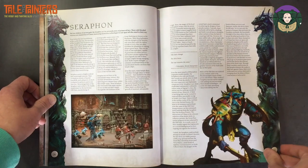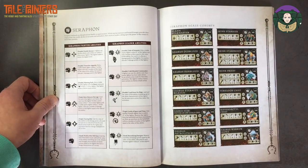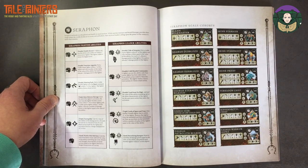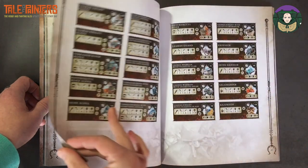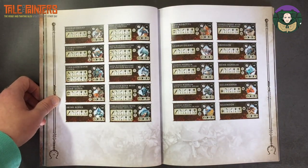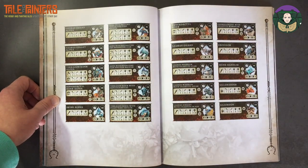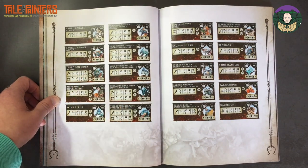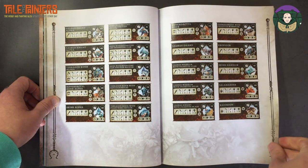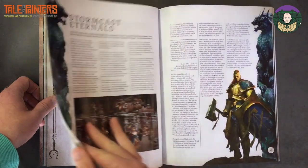Then you've got the Seraphon. I think the biggest addition there is the Kroxigor — I could also see Ripperdactyls, which move 10. You've got Kroxigor there, plus Ripperdactyls and Saurus. You've got Saurus Knights as well, so you can now take mounted Saurus, although I believe they're only 6-inch moves — not terribly quick.